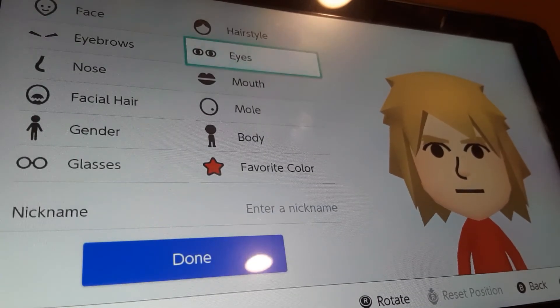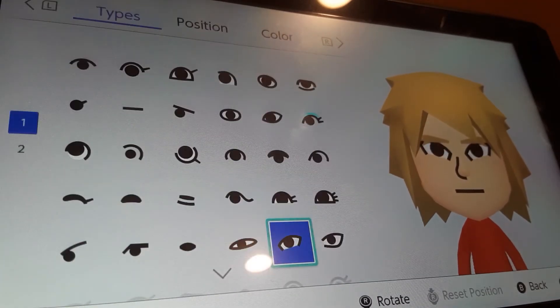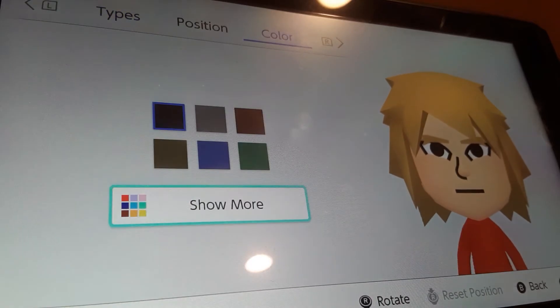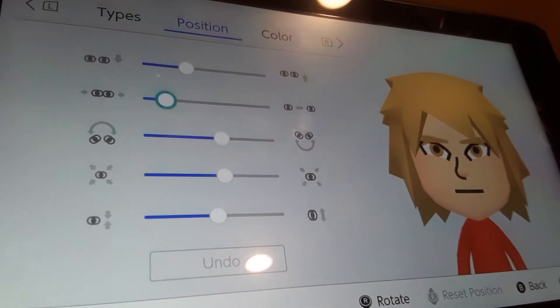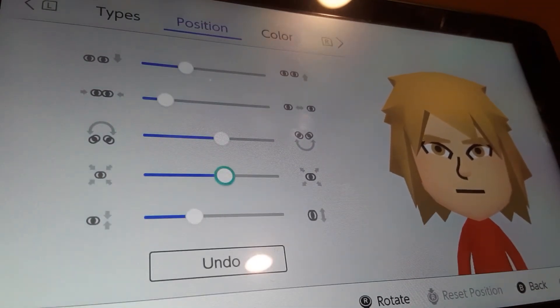I'm gonna go to eyes. We're gonna be choosing these eyes. We're gonna go to color, show more, and we're gonna be choosing this color right here. We're gonna flatten them by one and shrink them by one.